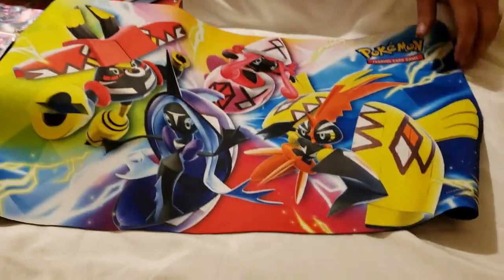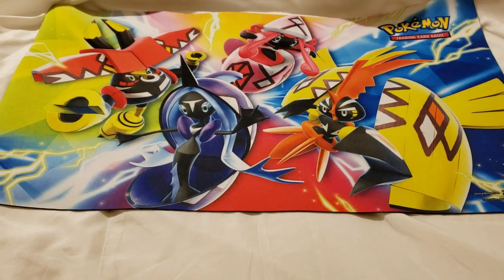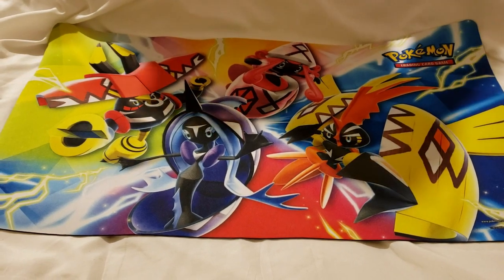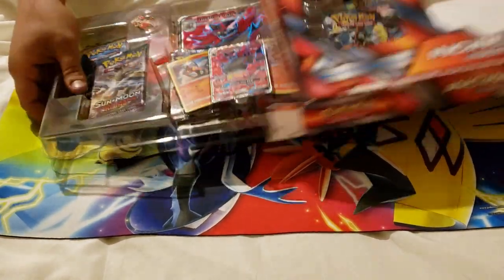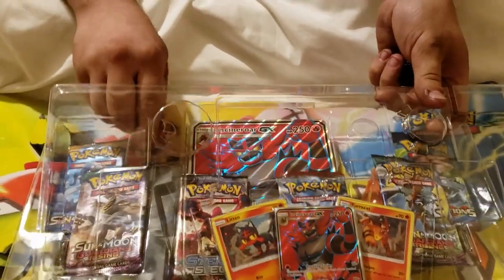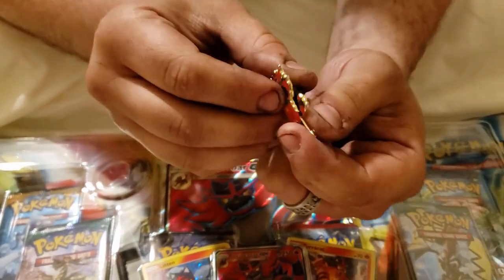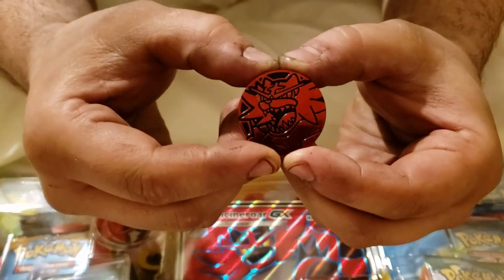We'll get our nice play mat out that we got from our Premium Collection Tapu Lele box — we have that video too, uploaded it yesterday, you can check that one out on my channel. Let's get into this box. Starting with the pin and the coin: we have a nice Incineroar pin, really nice quality, and the Incineroar coin.